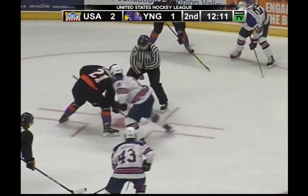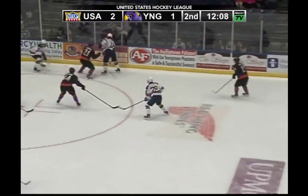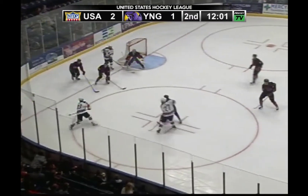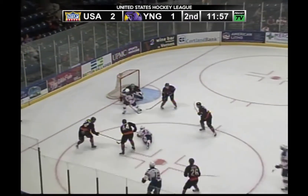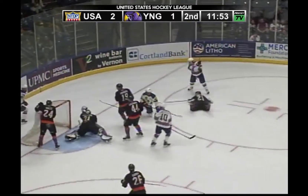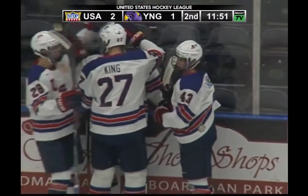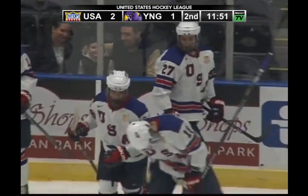Stepping in to take that draw is Wallstrom. Regish in the circle — he wins the draw, got it over to Castaro, but taken away by Hughes. Hughes with it in the corner, defended by Holtz. Hughes shoves Holtz down, steps out, tries to take a shot — blocked away nicely by the Phantoms. Rebound goes to Hughes, he recovers, gets tripped up, puck's loose. Fans are going to get called for a penalty here as they score.